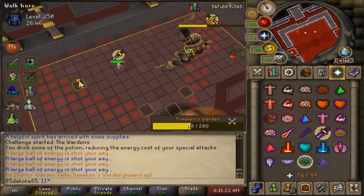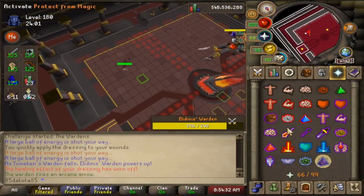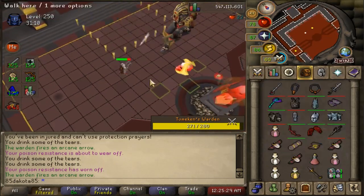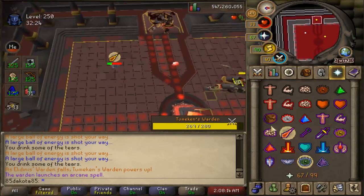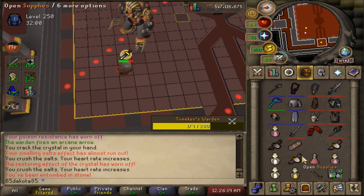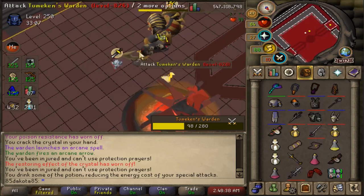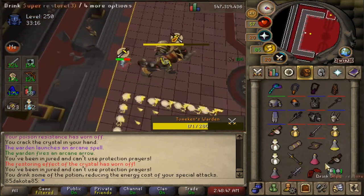Sometimes when the Warden lifts its arm for a magic attack, it will instead turn off your prayer and throw a different projectile. A red scimitar means Protect from Melee; a white arrow means Protect from Range; a big dark purple ball means Protect from Magic. It does tell you in chat when this happens, but it's not easy to notice mid-fight. The Warden also has the Stone of Healing — it tosses a shadow ball at where you're standing, and if you don't walk away quickly, you'll be stuck in place and unable to attack. You can sip a brew while stuck, so it's not super punishing.